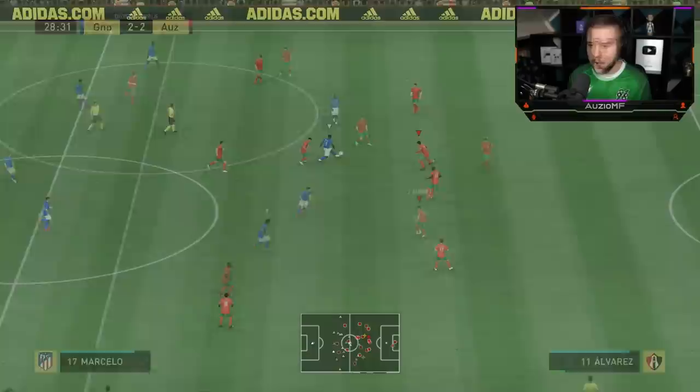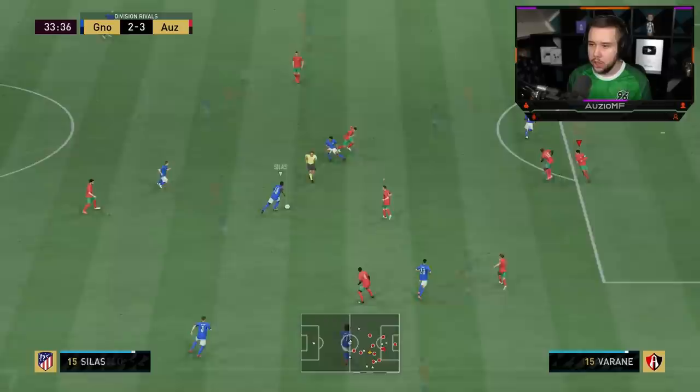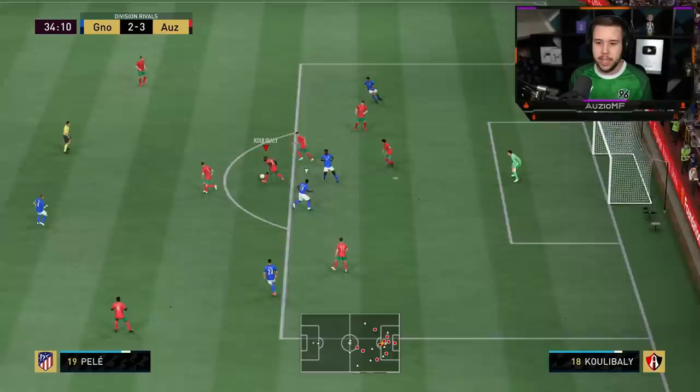This is so hard to defend — sometimes it like glitches through players but look at Koulibaly. Once again just using his strength, getting the player completely off the ball. Varane has all of a sudden started falling over though.